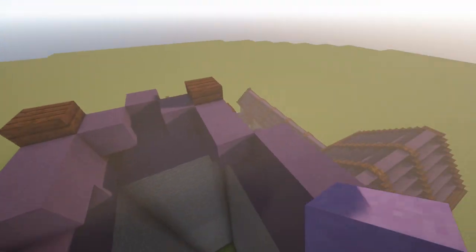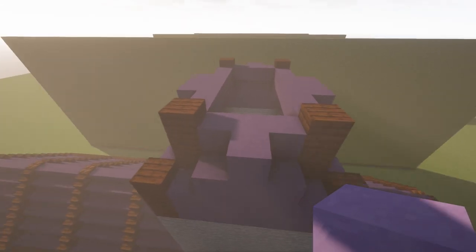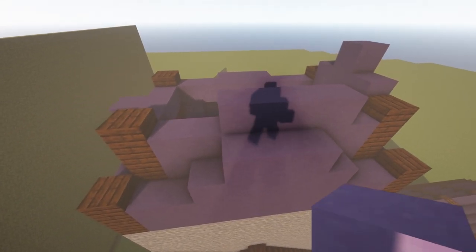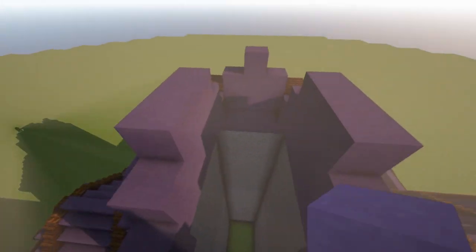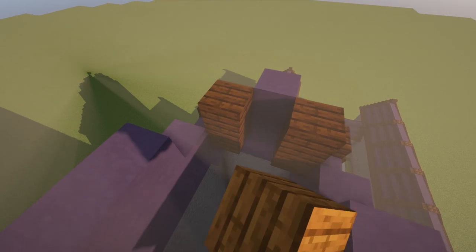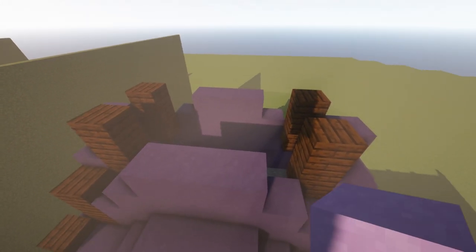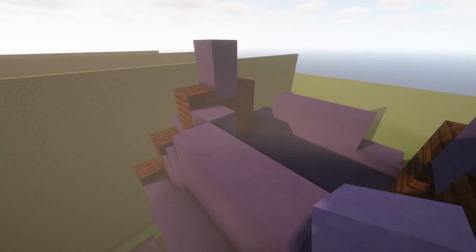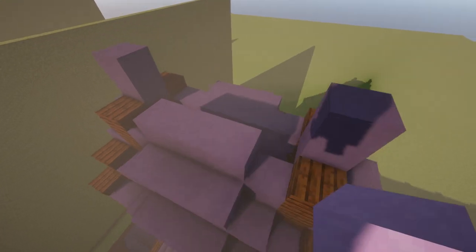Fill the gaps with terracotta. Go one block higher and one more higher in the middle. On this side go one block higher on these five blocks then one block higher on these three blocks. Do the same everywhere. Put planks in the corners again, two of them, then slabs. Go with terracotta — one, two here — then one, two, three on both sides and one here.